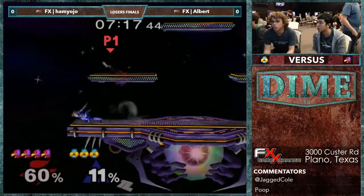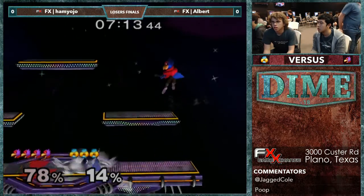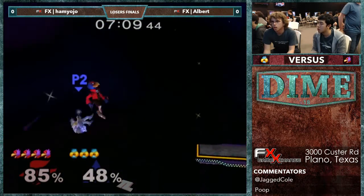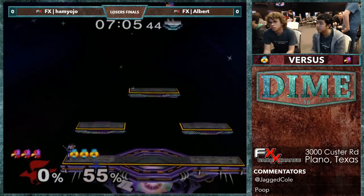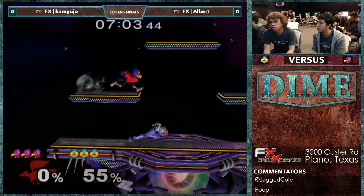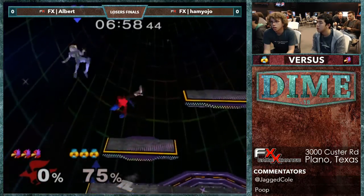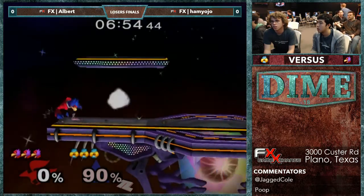Down air into shine? Okay. Another down air. Wavelands out of these platforms to bait him out. And Albert with a bad recovery. Albert's had some awkward moments here and there, but for the most part he's keeping it pretty safe.